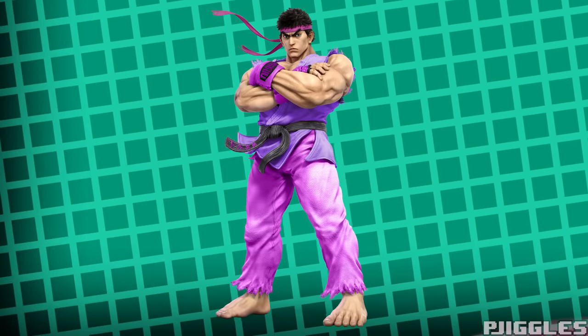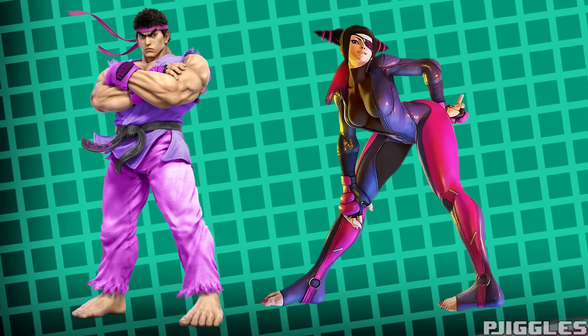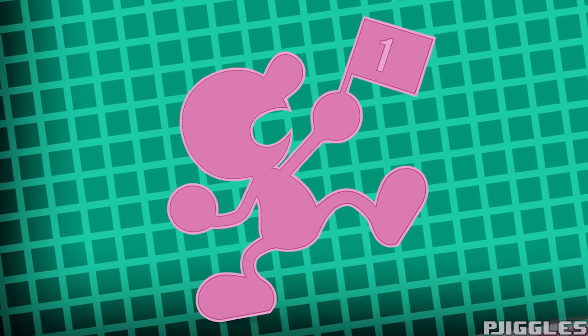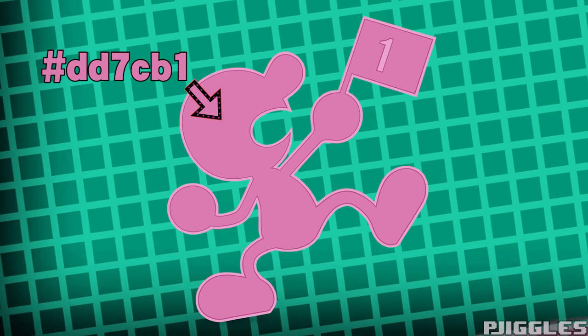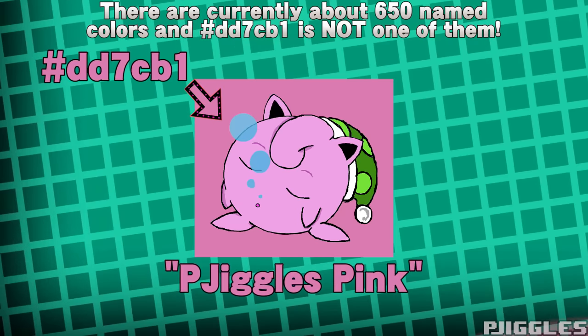Speaking of Ryu, I gave him a pink alt too — not inspired by Dan, but instead inspired by Yuri Han, specifically Yuri's design from Street Fighter V, not 4, because that one's more pink. Here's one I spent no time at all on — bam, Mr. Game & Watch. I'm pretty sure you can imagine how long it took to make this one. Fun little fact, this color is actually the hex code DD7CB1, which is the color I use all over my channel. Imagine if I could get this color officially renamed to P.JigglesPink.